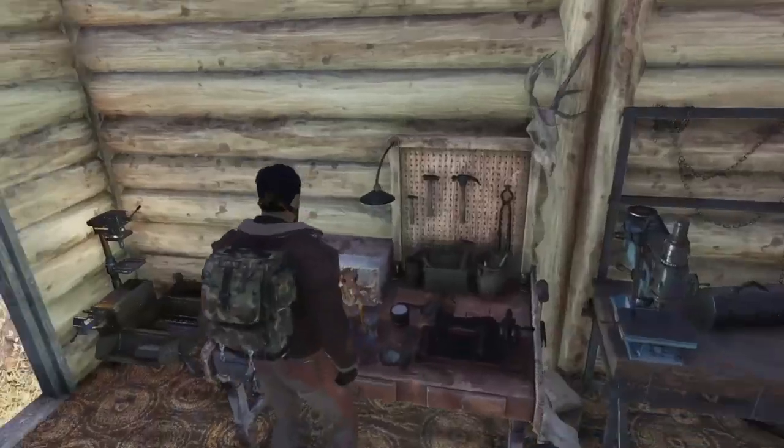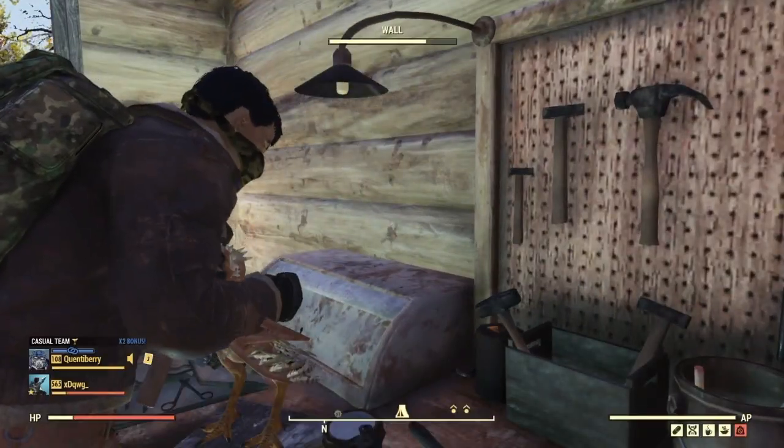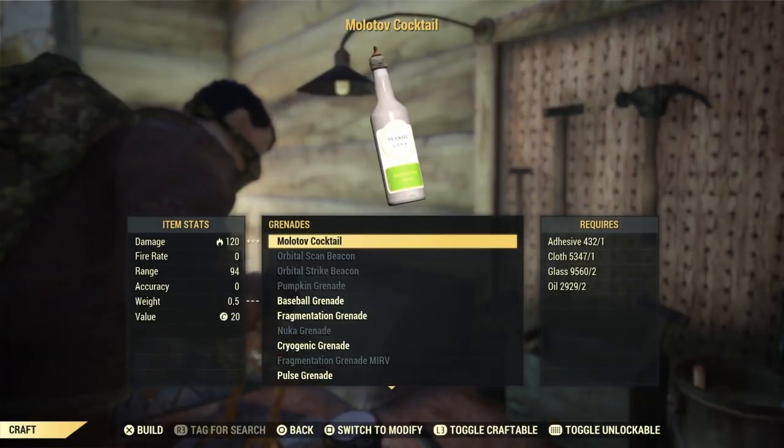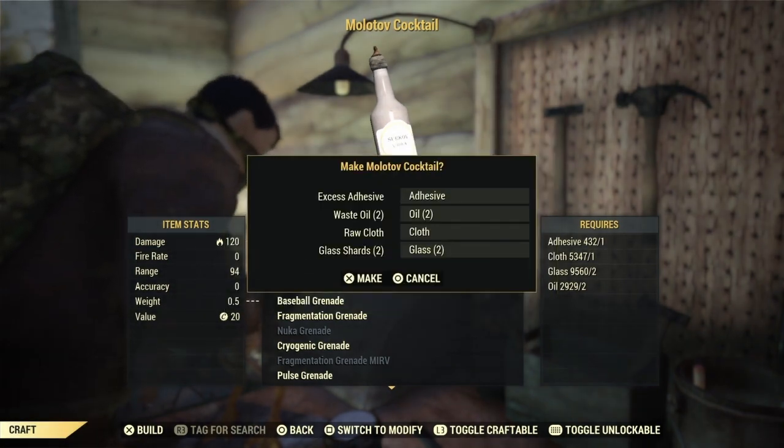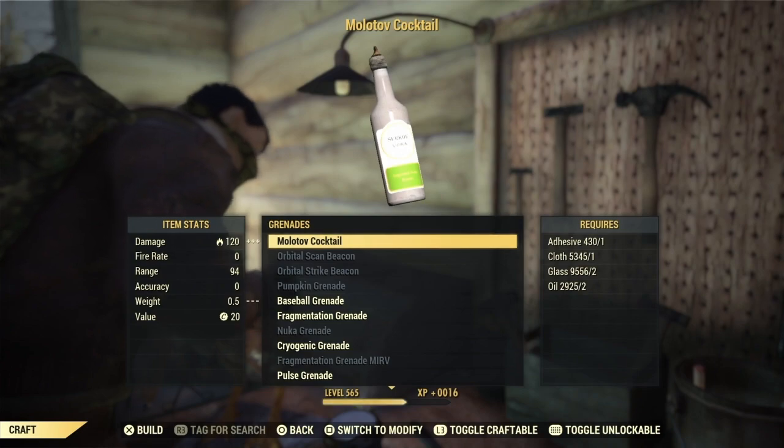Craft Molotov Grenades. For molotov grenades you're going to need to come back to a Tinkerer's Workbench, go down to grenades, and the top option. Craft up a few of these singles, just trying to get Super Duper to pop again.